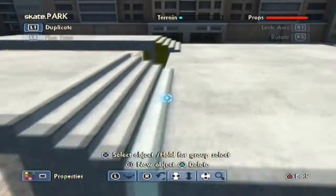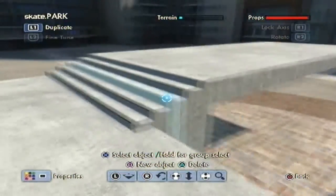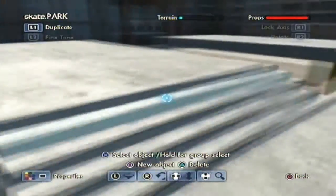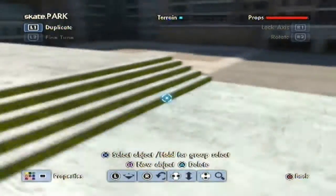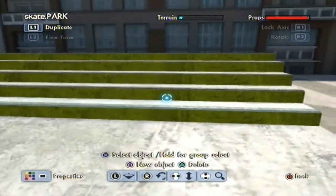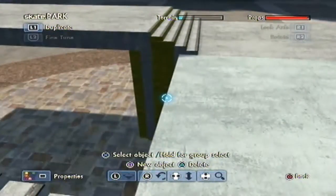They are pretty decent — I did them in about five minutes. That is how you do your first one. Then you can copy and paste that over to a new position. As you can see it is yellow on the actual stair set, and I will show you how to do this.